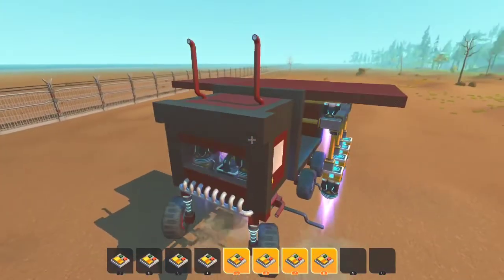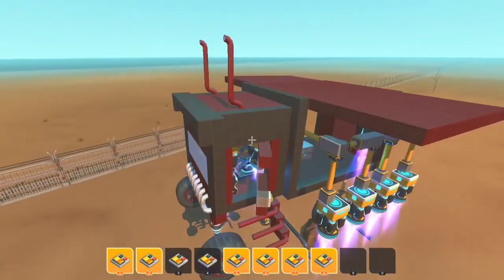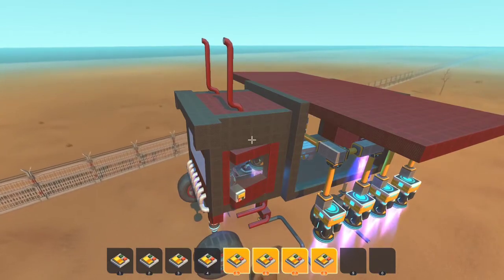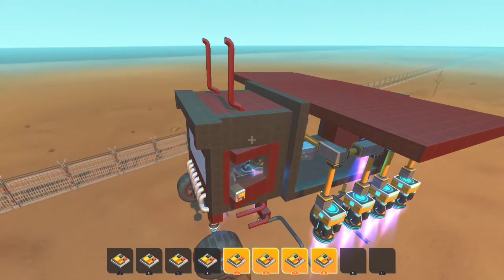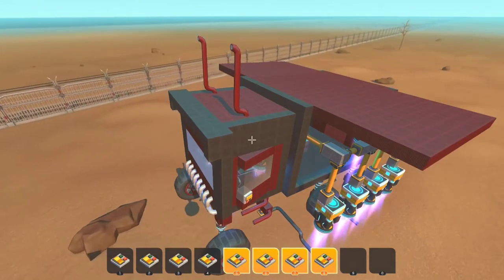Now my idea with this is pretty much to make a flying face — like something that you can walk across and it flies. I don't know if we're going to do this with a glitch or without glitches.